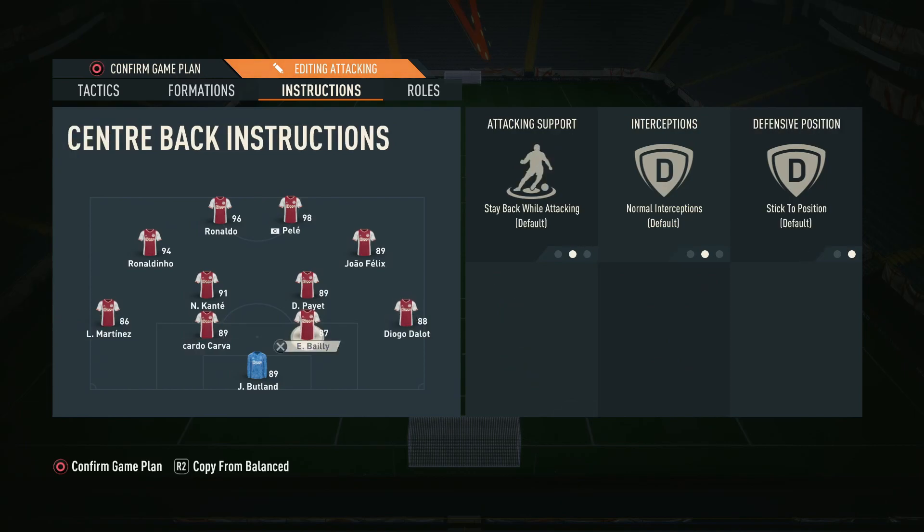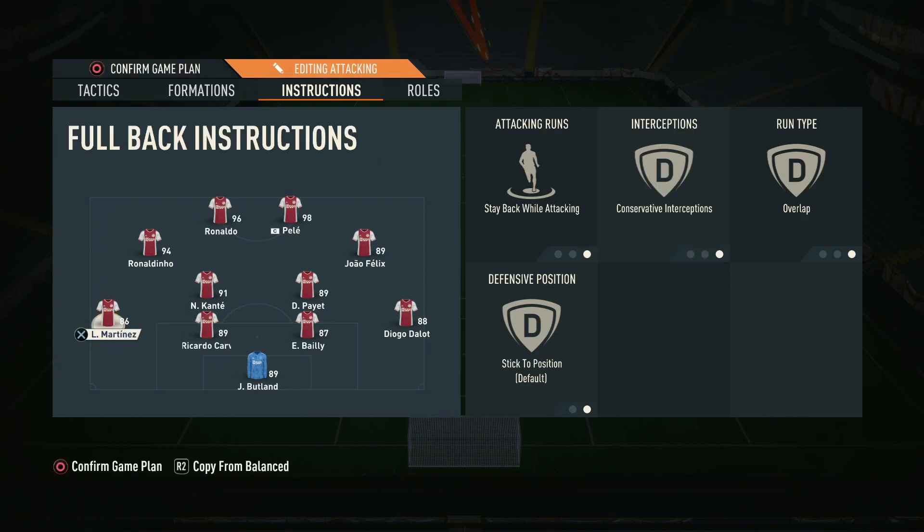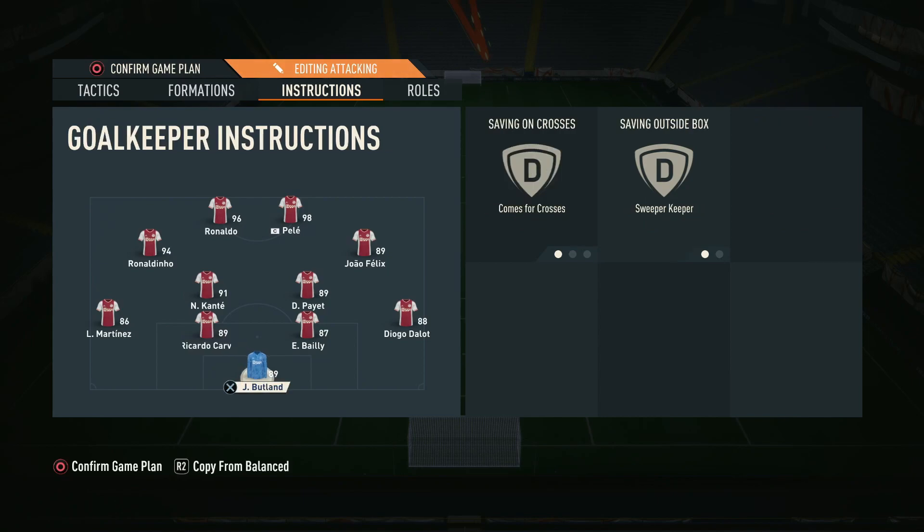Predictably, the whole back four is on stay back while attacking. You can also put all four defenders on conservative interceptions to make sure they don't automatically jump in and miss a tackle, leaving no one behind. Because the rest of the team pushes forward due to the direct passing and press, you really can't afford the back four making risky interception attempts. If you're getting counter-attacked too much, you can also turn off direct passing and switch to long ball and balanced instead. Finally, the keeper is on comes for crosses and sweeper keeper.